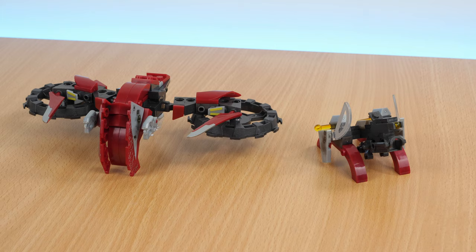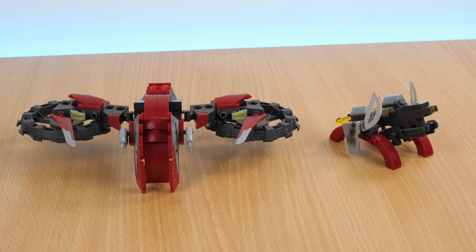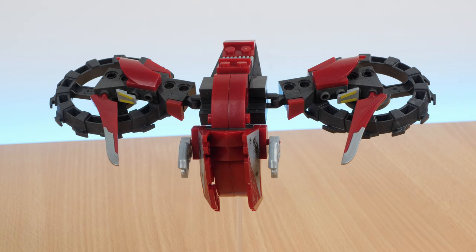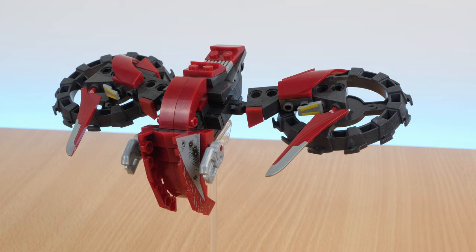This set has an alternate build. You can create both a large flying drone and a little artillery turret. The turret doesn't do anything other than fire one of the little yellow pegs. Meanwhile, the flying drone can spin the round wheels like turbines, and its wings also move on small hinges. Here I mounted it on a clear rod to make it look like it was flying and to get a better angle of it, but the clear rod isn't included in the box.